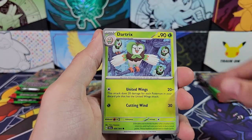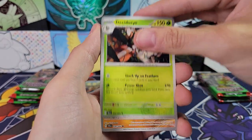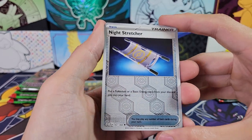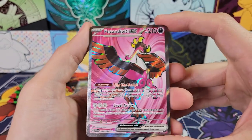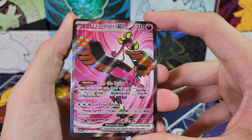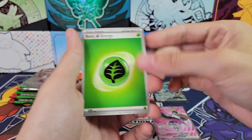Axew, Furfrou, Dartrix, Absol. Janine's Secret Art, Decidueye, Slitherwing, Night Stretcher in reverse, Inkay reverse, and Phezandipity EX Full Art. Very nice — very nice hit there.